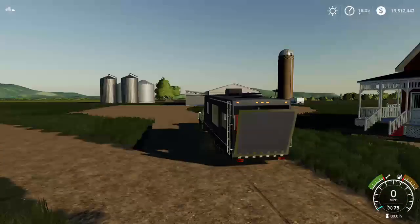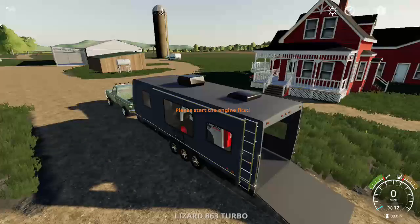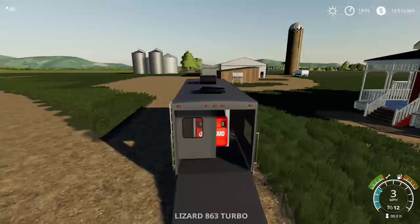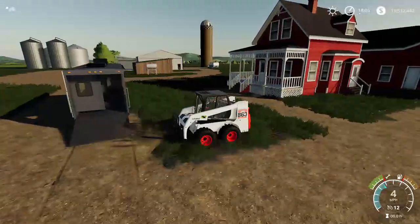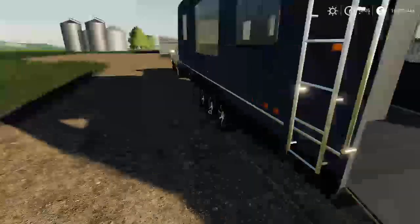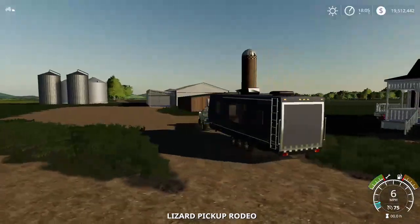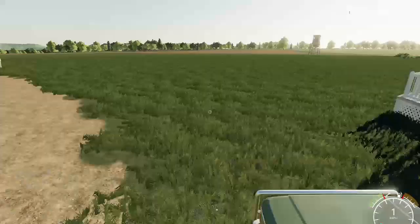We'll go ahead and park up. I've got a camper because I was coming from Iowa so I had a couple of short stops along the way. We'll go ahead and put our bobcat right here — 1995 Bobcat, what a beaut. We're going to fold our ramps here.